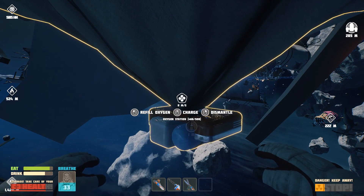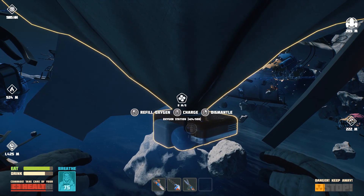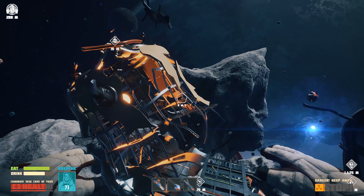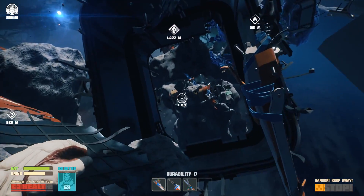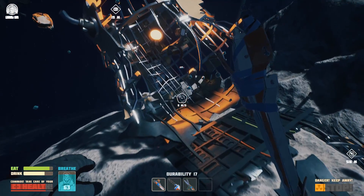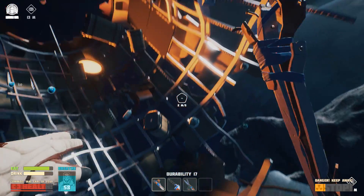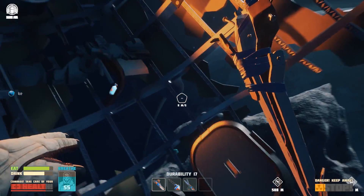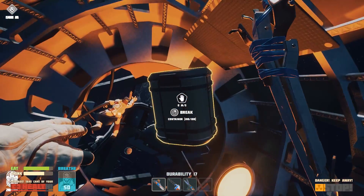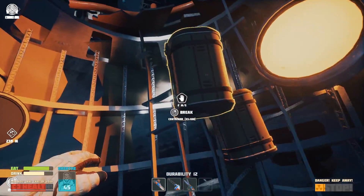There we go - top up the suit's oxygen supply. The supply of oxygen inside the oxygen station is not unlimited, but that's what the oxygen generator's for - it recharges the oxygen supply in the oxygen station. So I can pretty much explore around here - well, not forever, but to all practical intents and purposes I should be able to pick up everything of value and never run out of oxygen.